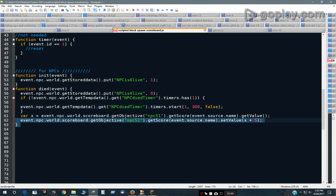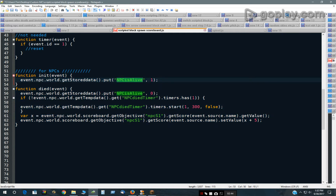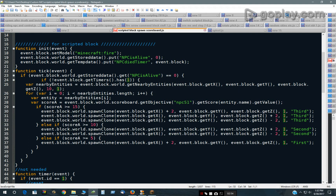This is the script that's in the NPCs that spawn. There's a world variable that says 'he's alive,' so another one will not spawn while he's still alive. The scripted block is looking for that variable. It resets it to 0 when initialized, and if that is 0, it will check to see if there's a timer running. If the timer is running, it won't do anything.